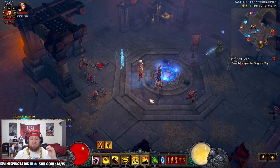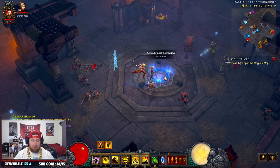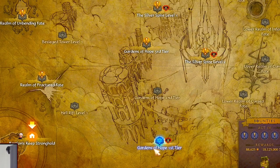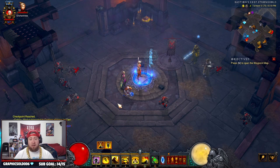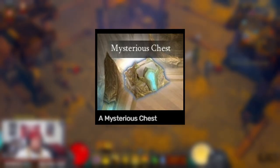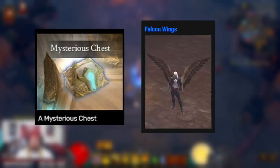The Falcon Wings — if you don't have them, you can get them in the game. The place you're going to find them is in Act 4 at Gardens of Hope Tier 1. What you're looking for is the Mysterious Chest. It's going to look just like a normal chest — you're going to have to highlight over it to find it. It looks like what we have on screen. When you find the Mysterious Chest, that's what's going to drop the Falcon Wings.